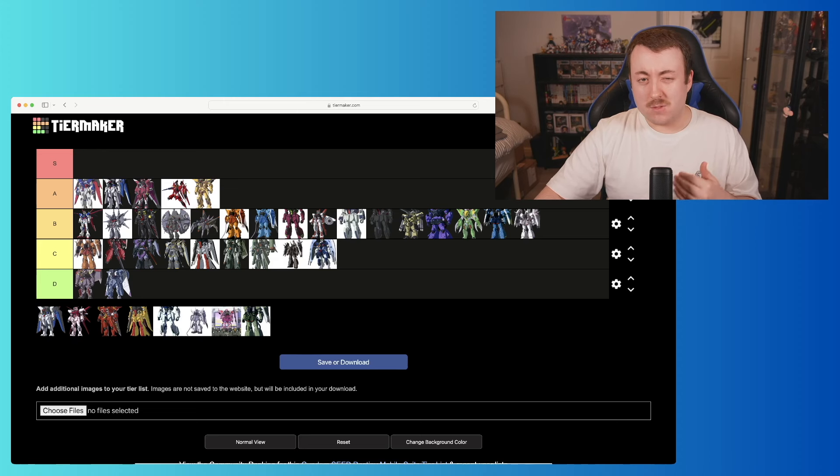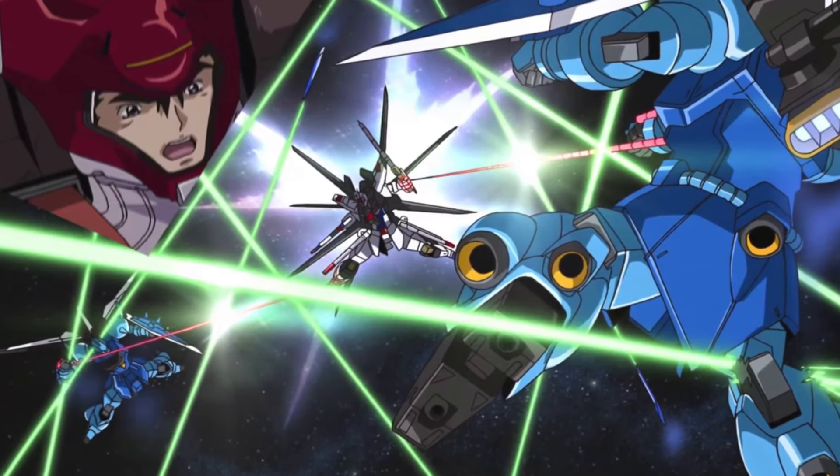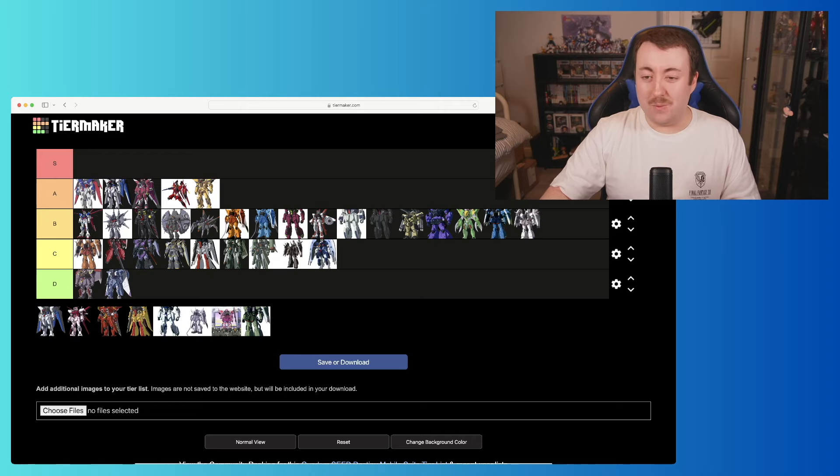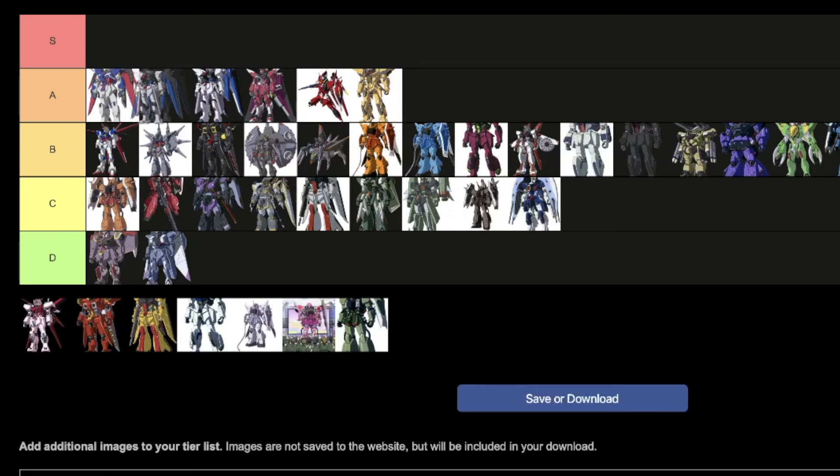Next we move on to the Slash Zaku Phantom. I can't remember who pilots this one, but unlike the Blaze, this one has minigun-like things on its shoulders — and that just makes it better in my opinion. We're going to put it just above Ray's custom Blaze Zaku Phantom.